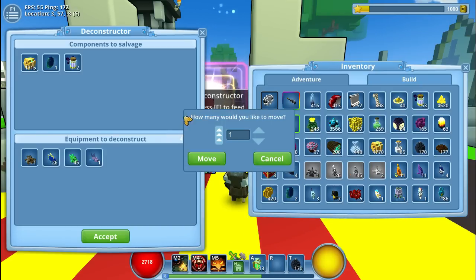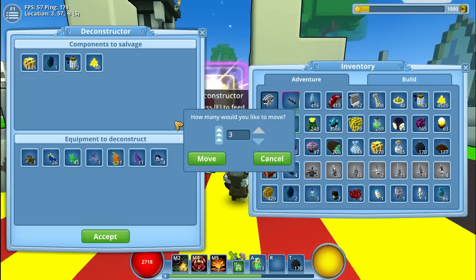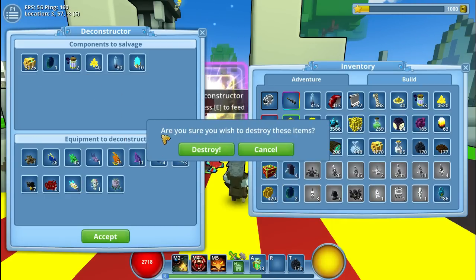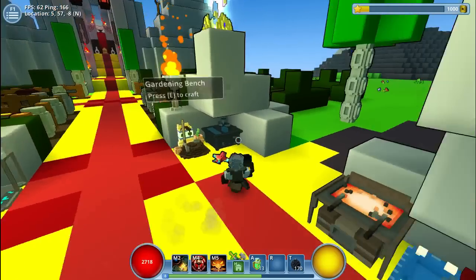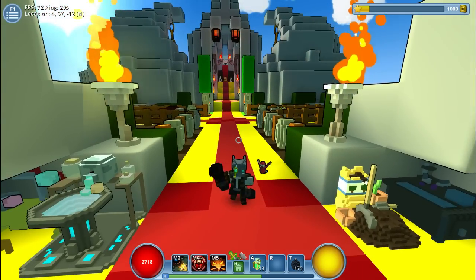This is also a very good way to get yourself some mastery rank, because when you haven't fished before, all these fish are gonna be new and you'll get mastery rank for all of them. When you do a bunch of fishing, you'll probably rank up a few times. I spent 1,800 glim on lures and this is what I caught — great haul. Once again, I hope you guys enjoyed — please leave a like, subscribe for more content like this. Bye guys, see you in the next video!